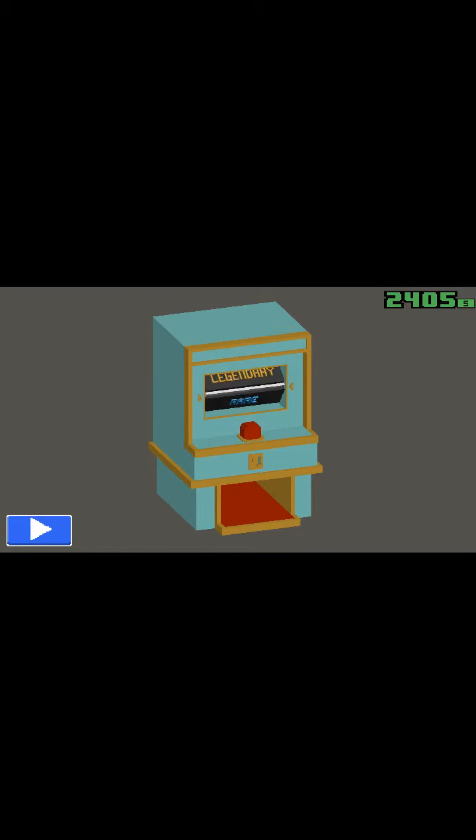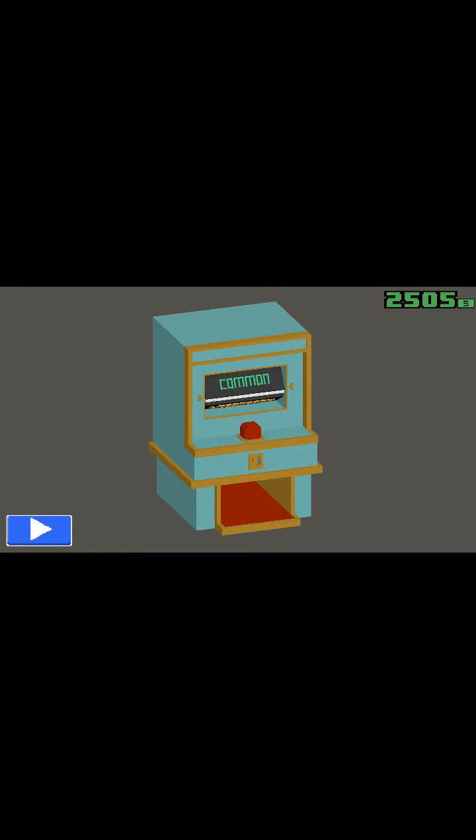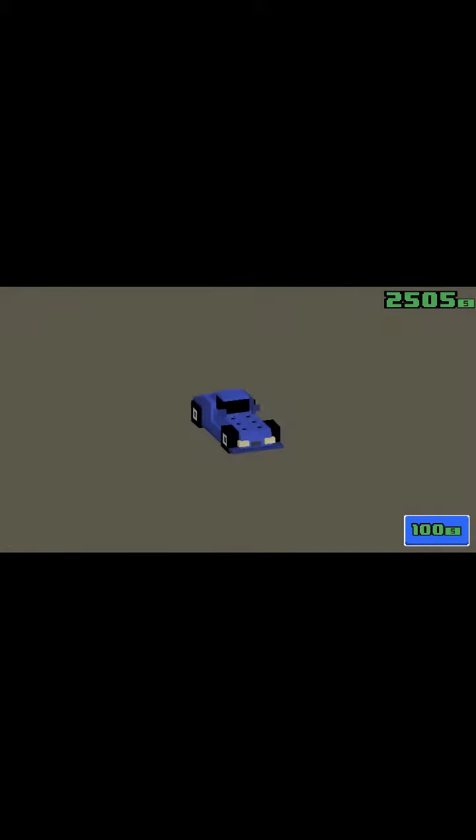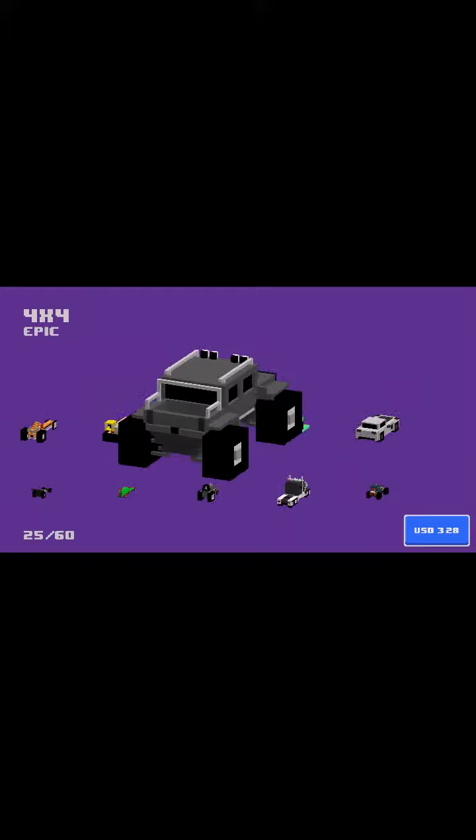You guys always want to make sure you have more than $2,000, because the cops can only take away $1,800 no matter how many stars you are on. If you don't have the money truck, it gives you money 2.5 times faster — the top-rate money truck. If you guys do not have this, don't do it. But if you guys have everything else, go for it.